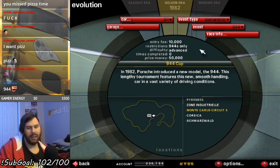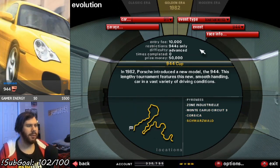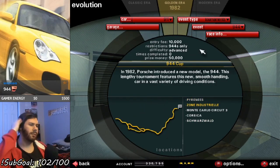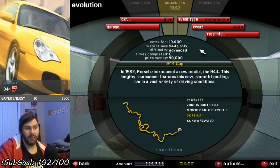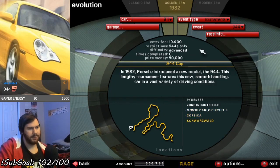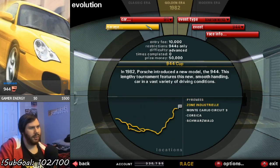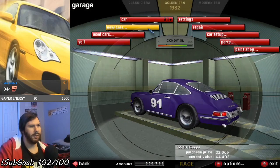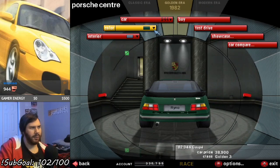It's time for the 944 Cup — limited 944s only. In 1982, Porsche introduced a new model, the 944. This lengthy tournament features this new, smooth handling car and a vast variety of driving conditions. Five races in the new 944, $10,000 entry fee. Damn, over a $50,000 prize. Good thing I have a lot of money from all those failed attempts and all the other stuff I've been doing in this era.